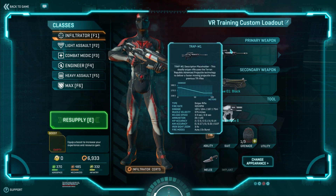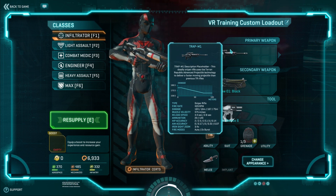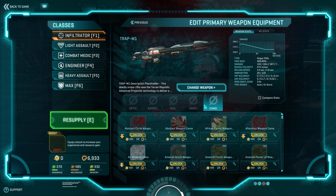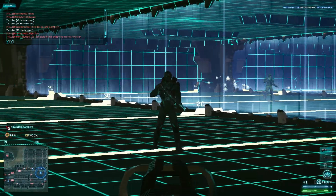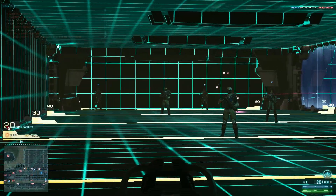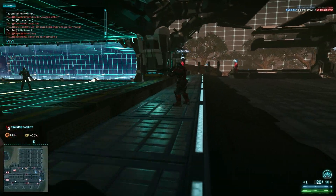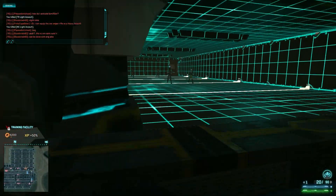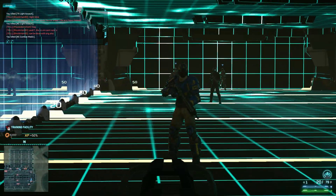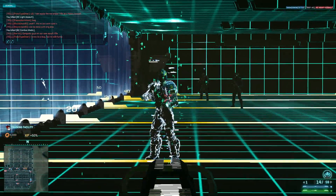Next we have the TR's Trap M1. This is going to do 184 damage out to 10 meters, dropping off to 167 where it reaches its minimum at 75 meters. 429 rounds per minute — this is the fully auto version. It does have burst fire. We can't put any optics on this for whatever reason, so we're just going to guesstimate here. We'll try this out in full auto first. You've got to definitely pull down on the mouse — it's got some pretty heavy recoil, but it just climbs straight up and it's not too hard to control.